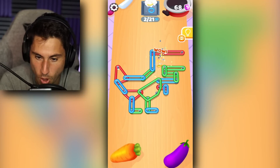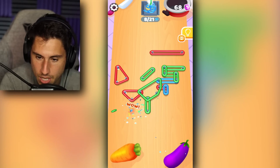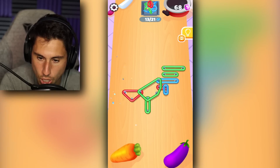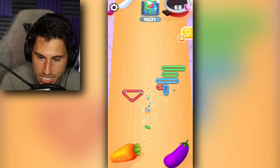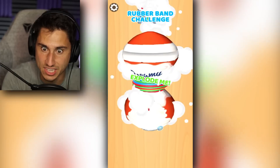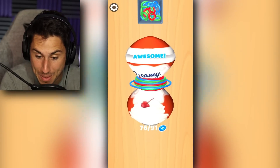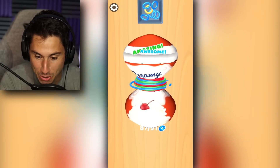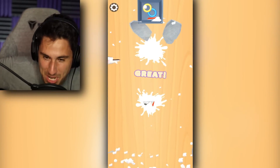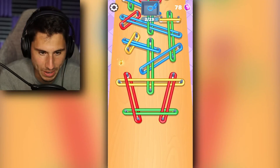First things first, let's do the small ones on top — they're usually easy. Handle all the solo guys. Boom, boom, boom — this level was easy sauce! And I got a lot of rubber bands. We might blow it up right now, I think we're going to do it. Hang on to your butt cheeks! Oh, that might've been my favorite explosion so far — that was a great explosion!